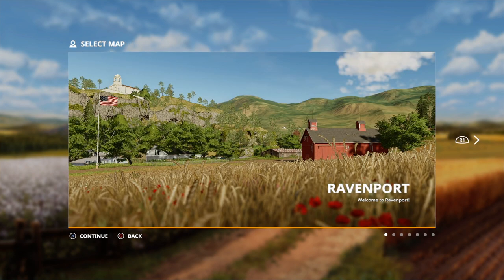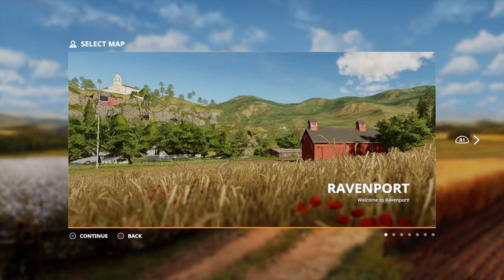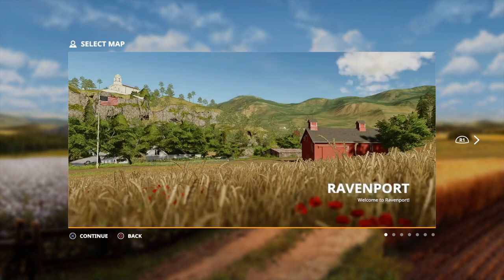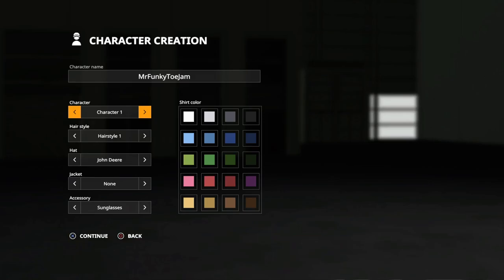It's going to give us a big boost at the start of the game. We've got two different maps in the base game: Fellsbrum and Ravenport. We're going to be looking at Ravenport. You can also download different maps from the mod hub, but I'd choose one of the base game maps to get started with. So let's go with Ravenport.